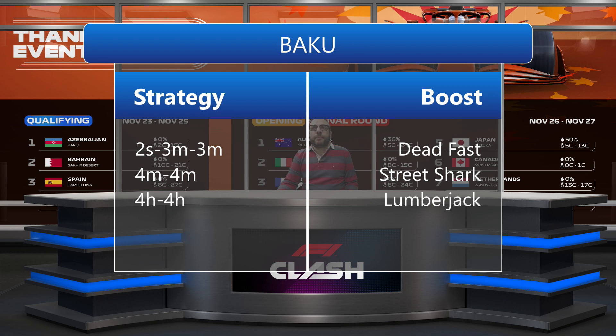For my second driver I'm going with one pit stop, but I'm between using medium tires or hard tires. If we use medium tires we need a boost with tire usage, so we need also speed — that's why we are choosing Street Shark. If we go with the hard tires we don't need tire usage, that's why we are going with the fastest boost which is Lumberjack. I am leaning towards the first two strategies for my qualifying, but I will decide when the time comes.